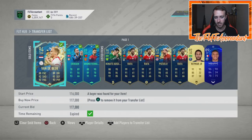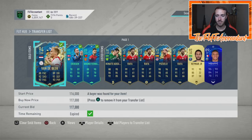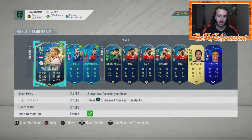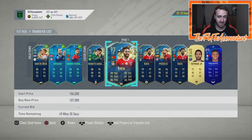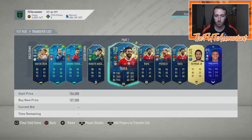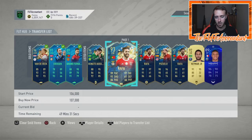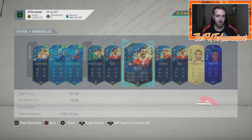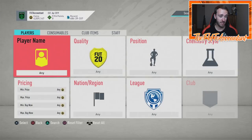Bought Vandabeek at 95 on an undercut, sold it at 117. The cards I'm kind of trading with right now are exactly cards like this Vandabeek — now out-of-packs Team of the Seasons that are fluctuating because of people doing the icon packs. They're buying these as part of the 88-rated squad you need for the icon packs, so these cards are really great to fluctuation trade with.